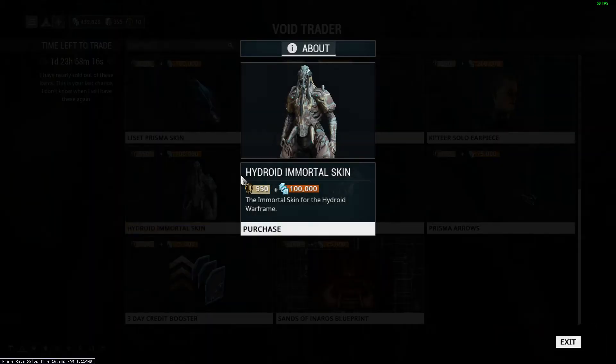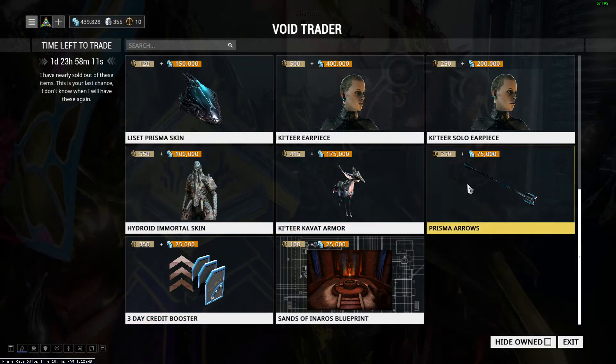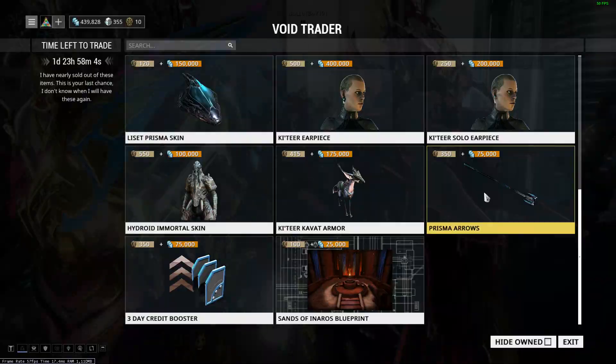And then we have a Hydroid Immortal skin. Why not make your Hydroid look more sexy? And then we have Kawatama — that looks good. And then we have Prisma Arrows.